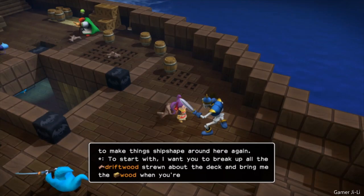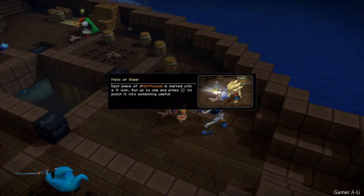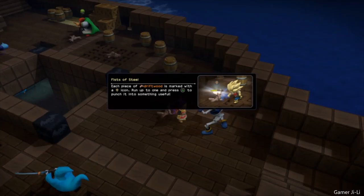Listen up, builder — unless you want to spend the rest of your life behind bars, or worse, you'll do as I say. Here's the deal: last night's storm messed up my ship good and proper. I want you to break up all the driftwood strewn about the deck and bring me the wood when you're done. Go on, chop-chop! Fist of steel — I'm going to punch it. Each piece of driftwood is marked with an icon — run up to one and press triangle to punch it into something useful.